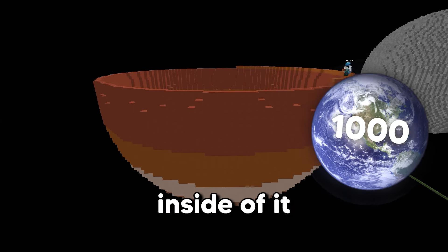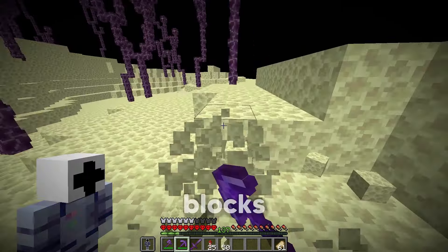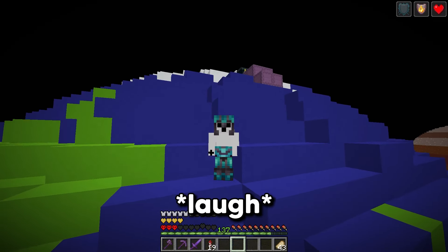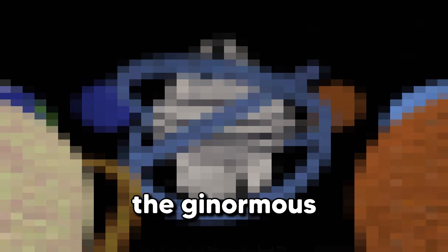And that planet is Saturn. I think I liked it because of the ring going around it. Saturn has more of a pasty white sort of look to it, so the main block we're going to need is endstone — kind of funny how I didn't pick up a single piece even though I destroyed the entire end island. We also need sandstone and white terracotta. Saturn has a whopping 146 moons, and one of Saturn's moons is even bigger than Mercury. The thing that makes Saturn, well, Saturn, is the giant ring going around it. And now Saturn is done.